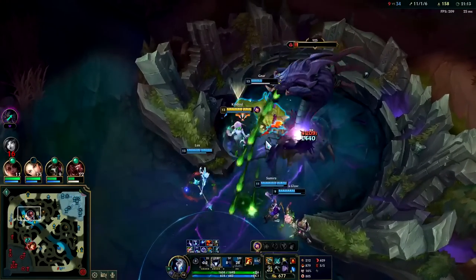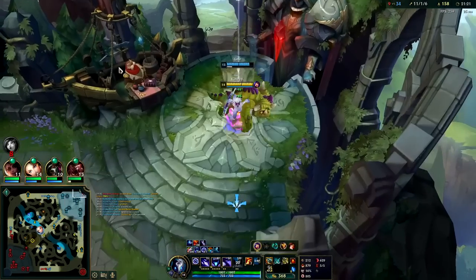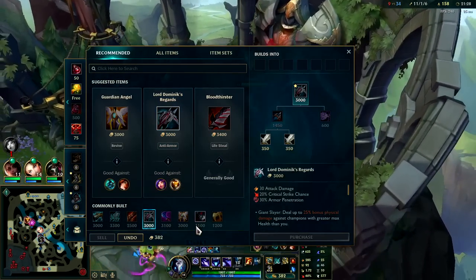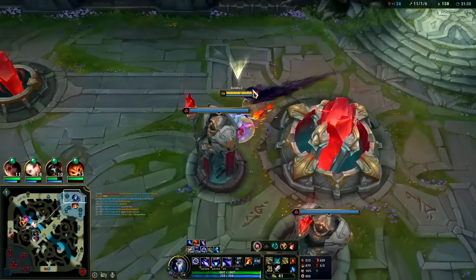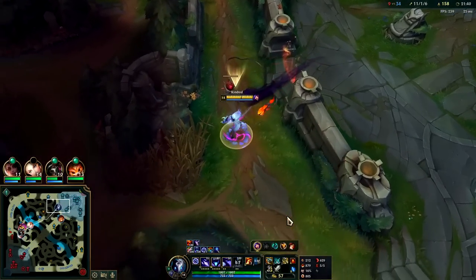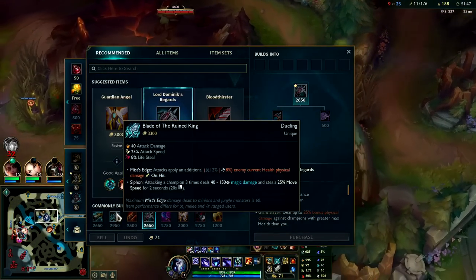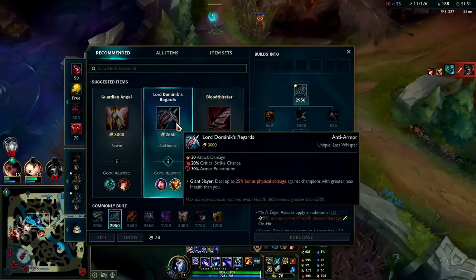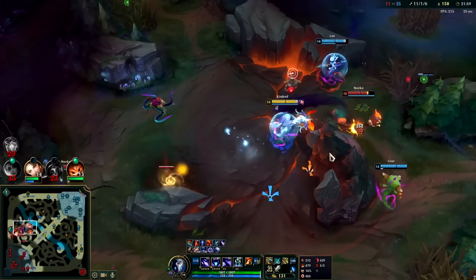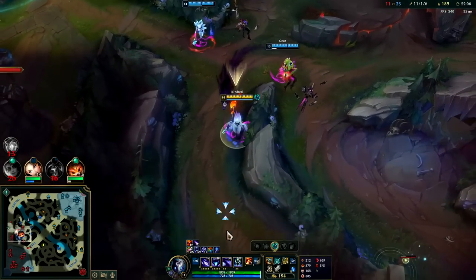Auto Q, auto Q, auto Q — nice. I don't really want to fight here, I want to get my IE — this is a huge power spike. At this point they don't have any tanks. If they do have tanks, Lord Dominik's Regards is your best percent-base damage option — meaning even if they have 10 trillion health, a 1000-stack Cho'Gath, you can still kill them with like 10 auto attacks. What achieves that for 80 champions is Lord Dominik's Regards and Blade of the Ruined King — they both have percent-base damage. Put it on Hecarim since he's melee — you typically put it on melee champions in teamfights because you're more likely to kill them as they go in.